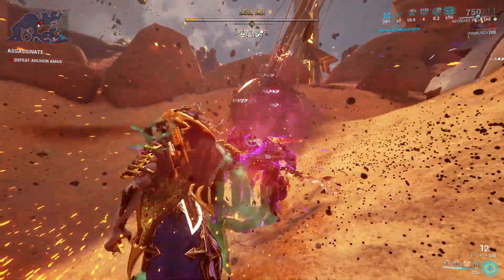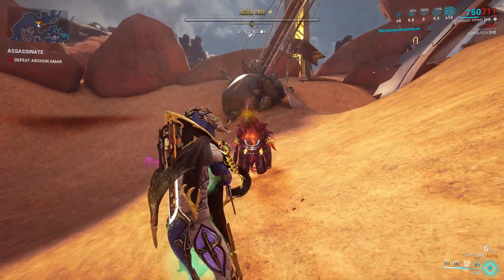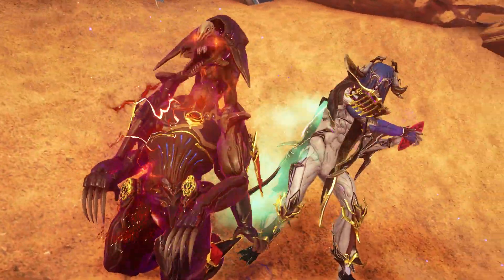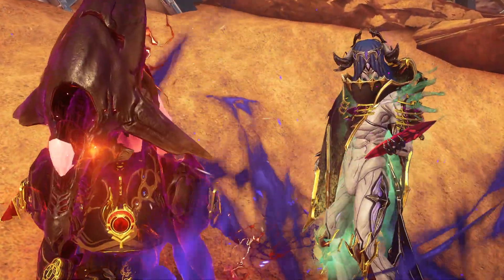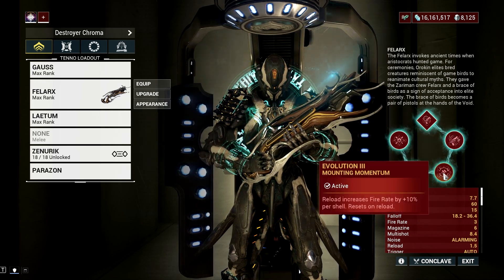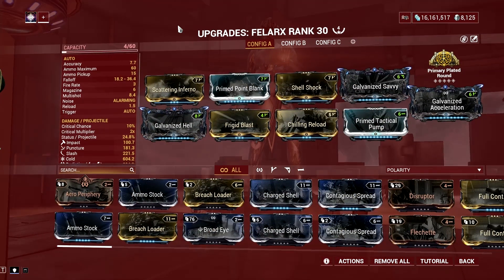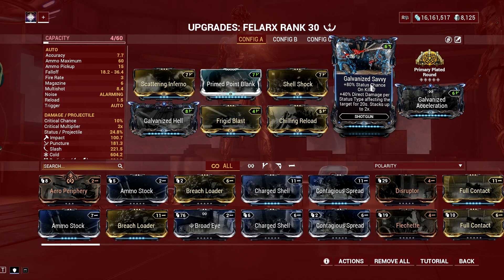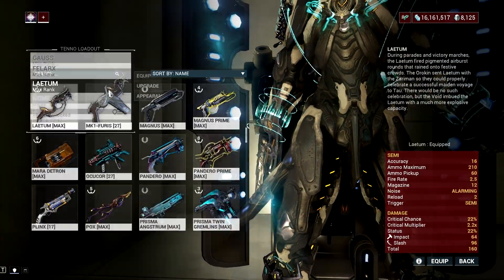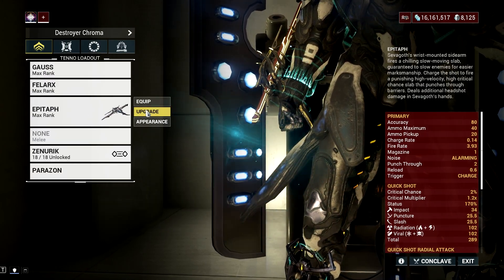There are a couple of things that make the Felarx an absolute powerhouse. One is that its final evolution gives you a 2000% damage bonus on non-critical hits — this is one of those weapons that are allergic to critical builds but still deals a ton of damage. The second reason is that it's a great candidate for a Condition Overload setup. It maximizes the full potential of Galvanized Savvy, and with a primer gun such as Kuva Nukor, Epitaph, or even the underrated Tysis, it can melt enemies in just a couple of shots.